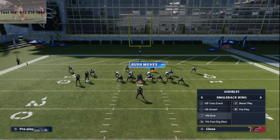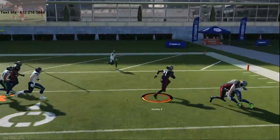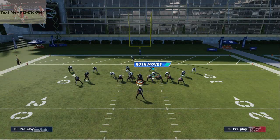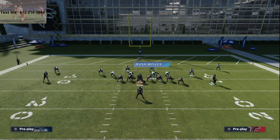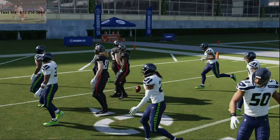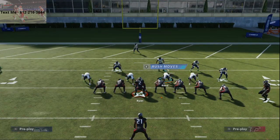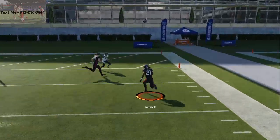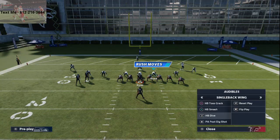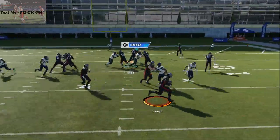Single back wing HP toss crack is probably the best toss that you have. This is the power sweep — you're going to get that crack back block and these pulling angles. This is one of the best running plays in Madden 21. The crack back block is going to really seal the edge for you. You're just jamming X, getting in, and this run is going to be very, very consistent. The only downside is you have to run it to the right side — you can't playmaker it to the left as much as you'd like.